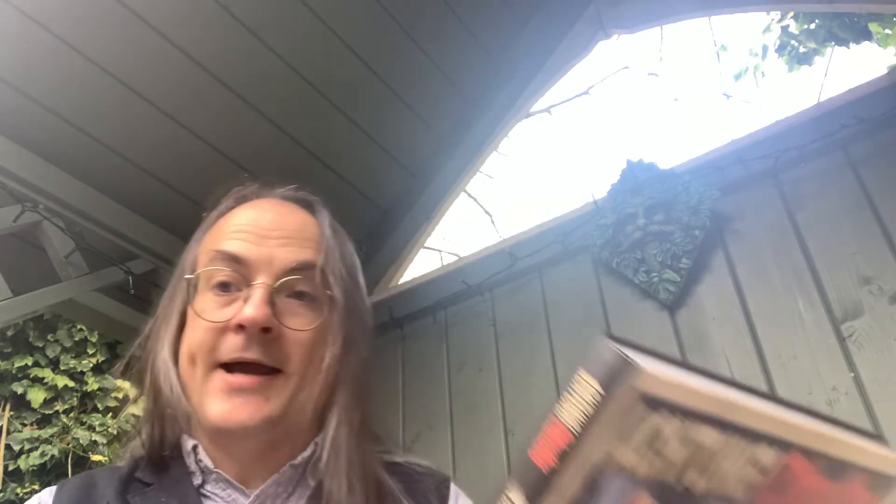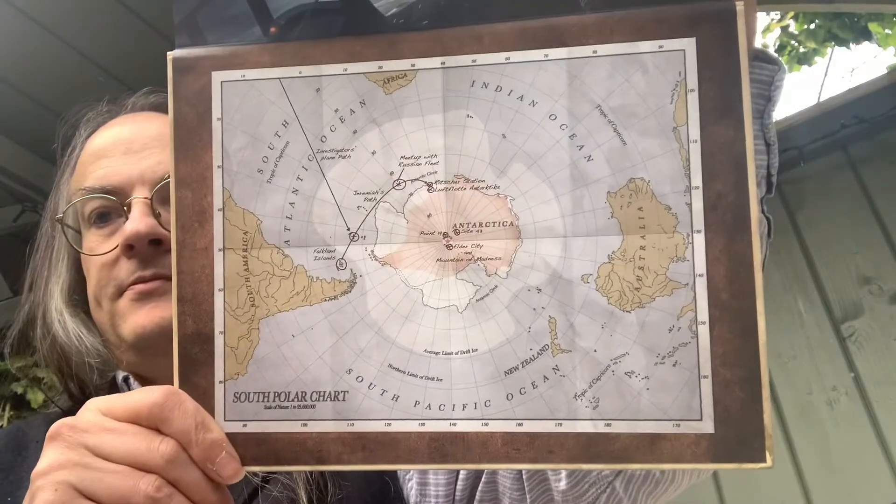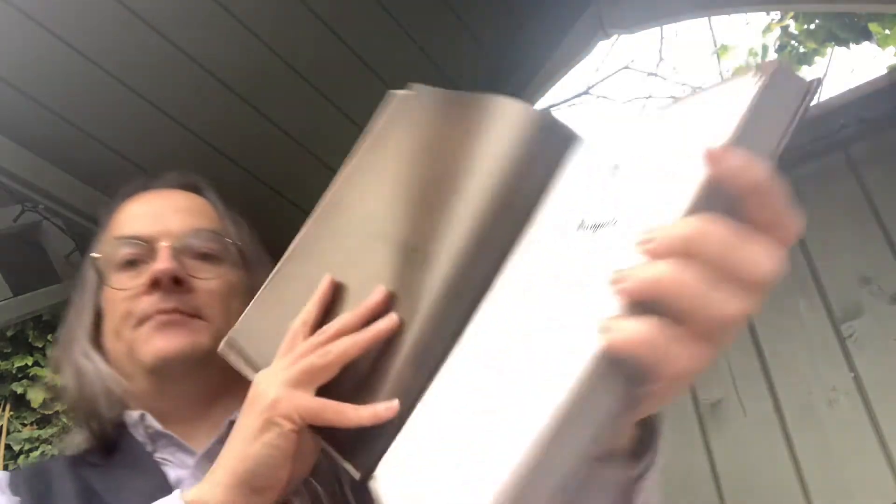We open up and we've got a map of the South Pole and its environs. Then we get into Jason's foreword. There's a lot to go through because it's a full campaign, and this takes us into Terra Incognita — interestingly, that's also the name of an actual role-playing game from the noughties based on Fudge, about exploration and adventure with the Antarctic as its base.